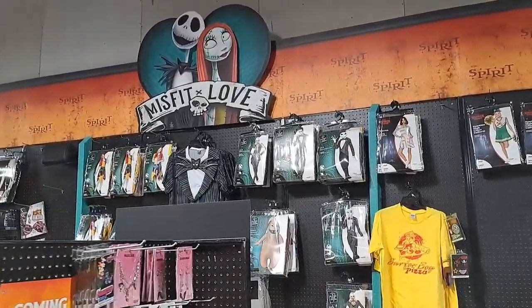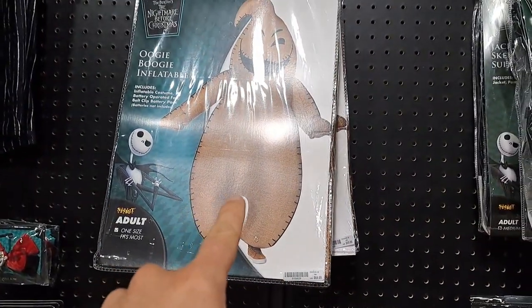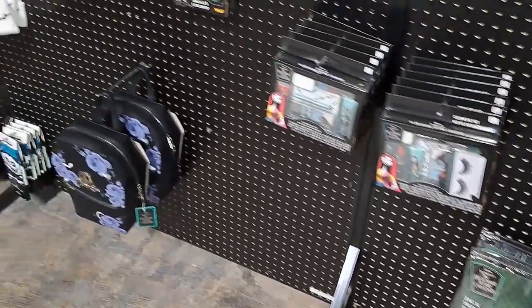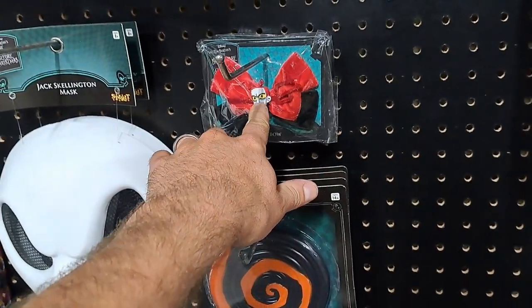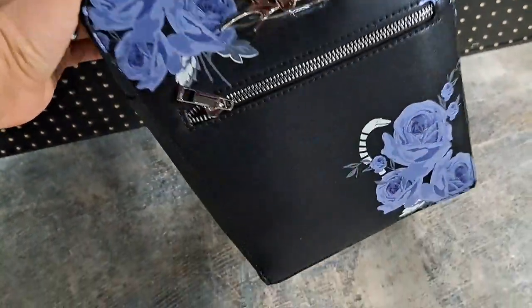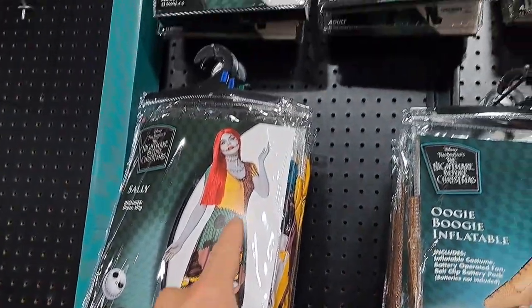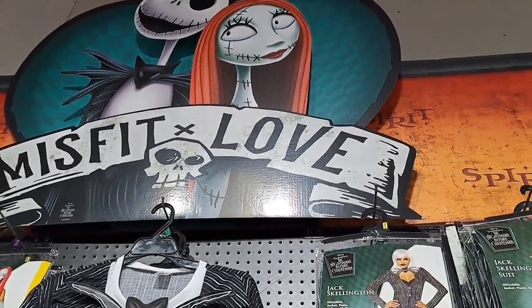Coming up on the adult Nightmare Before Christmas costumes. Got the Jack Skellington for the ladies. Got the regular Jack Skellington and the Oogie Boogie inflatable costume. We got the makeup for Sally here. We got a Jack down there without a mask — you can paint your face. We got a Barrel's lollipop here. We got a Jack Skellington mask. We got a trick-or-treater bow, some press-on nails, a little coffin backpack, a snow cap, and a Jack shirt. Pretty awesome. Got a pretty neat 'Misfit Love' sign.